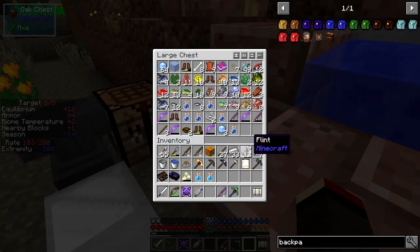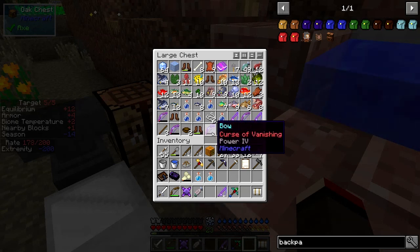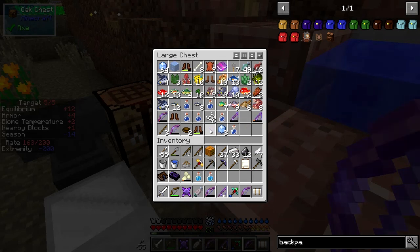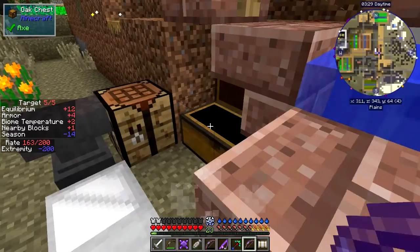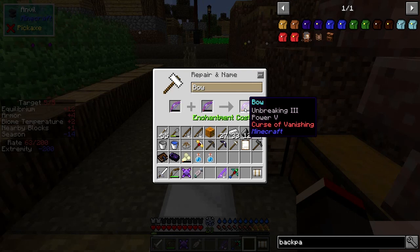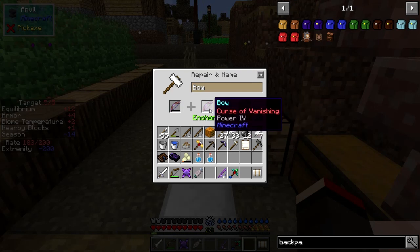Let's have a look at what we've been catching in this chest. I've been catching all sorts of things - of course the ice is from the ice. I've got a bow with Curse of Vanishing, and I've got a Power 4 bow here. I can actually put those two on the anvil. I'd like to get rid of the Curse of Vanishing ones. Power 4 - it has that indeed, so we can put that in the anvil and get a Power 5 bow. Cost is 15.